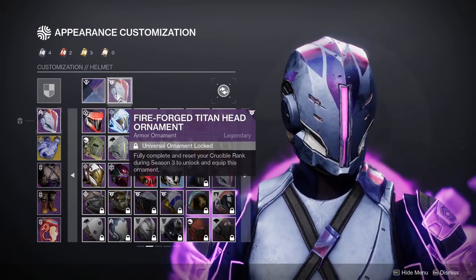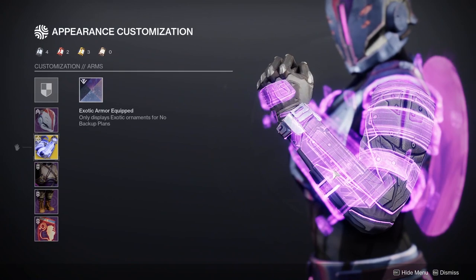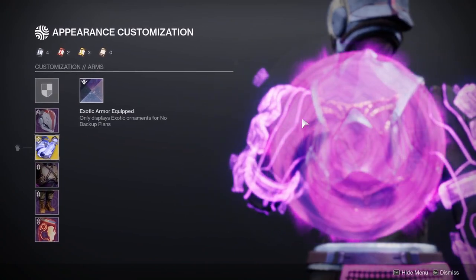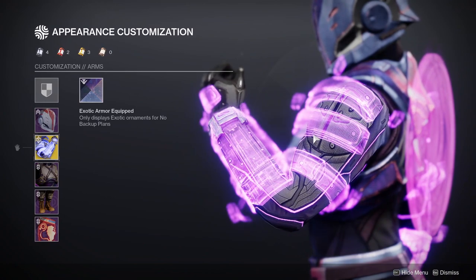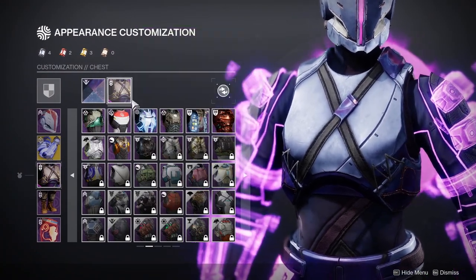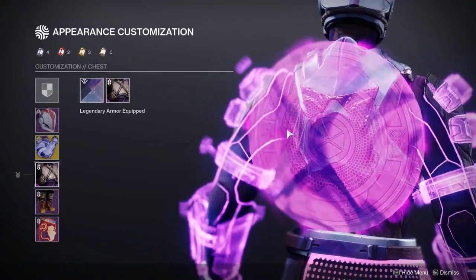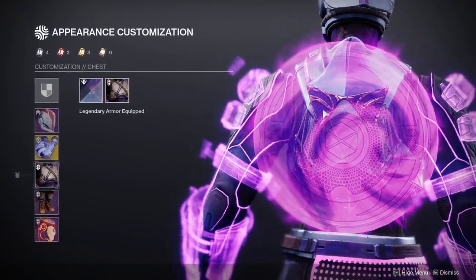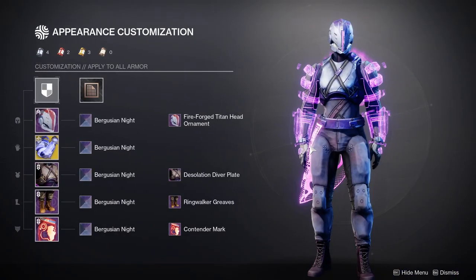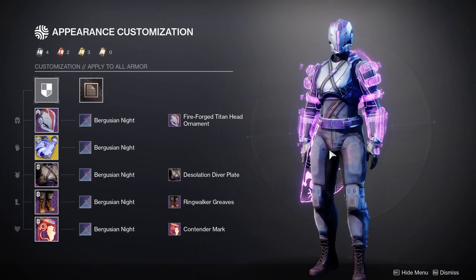For the arms we're using No Backup Plans. These arms are cool but very annoying to build around because the purple you see changes in-game to a darker purple. For the chest piece we're using the Desolation Diver Plate from Eververse — this was sold last week and I think it's really cool. My only gripe is that the purple doesn't change color, which is a little annoying even though it's void-themed, and the chest piece is quite small.